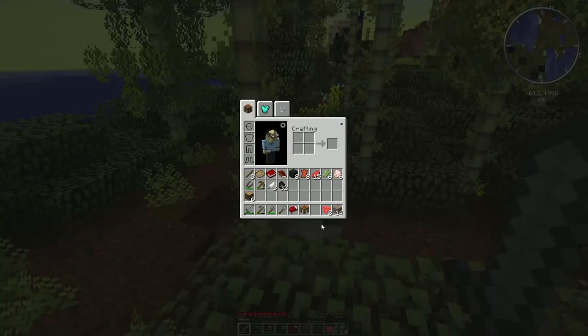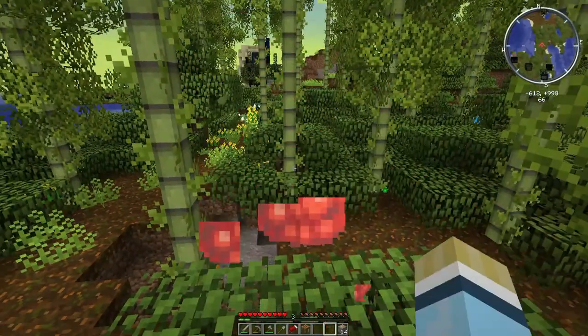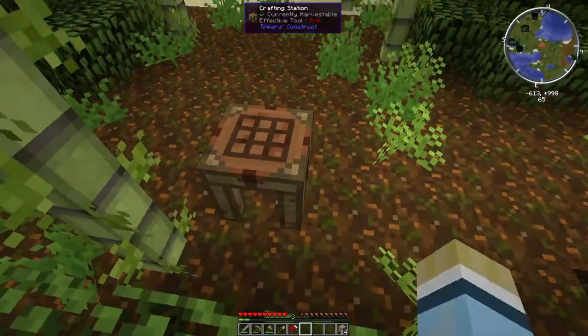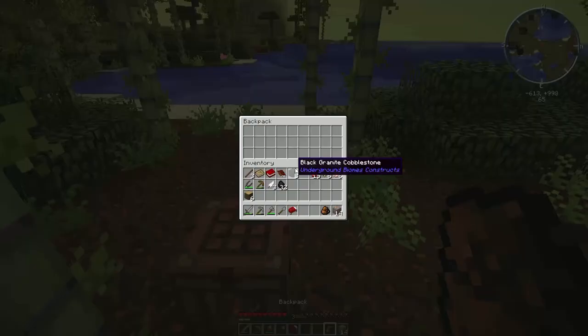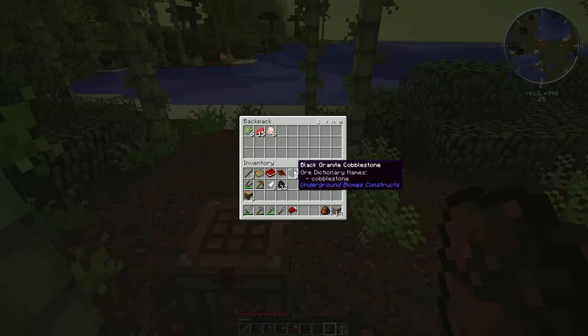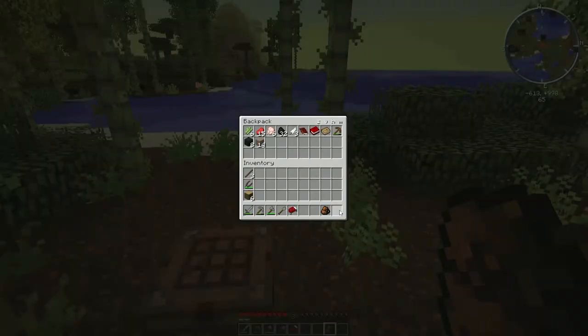Alright, we do have enough. Let's just make a backpack real quick here - we've got enough leather so we can make a backpack, because we have the backpack mod installed of course. We'll just drop some stuff in here that we don't need right now and put the copper in there.